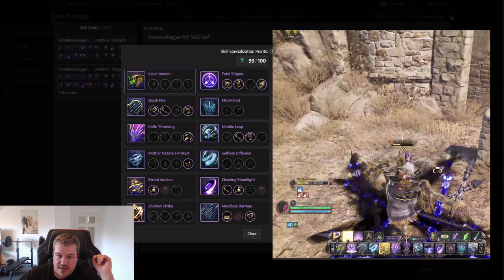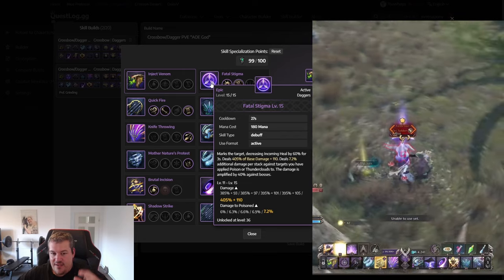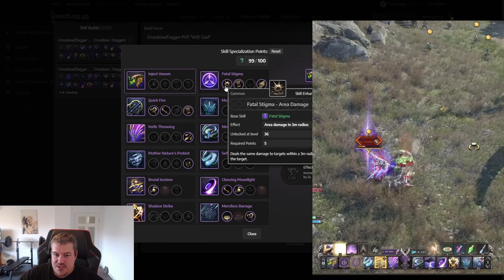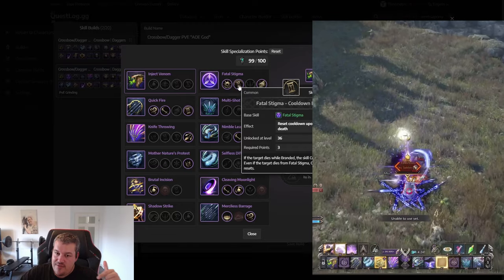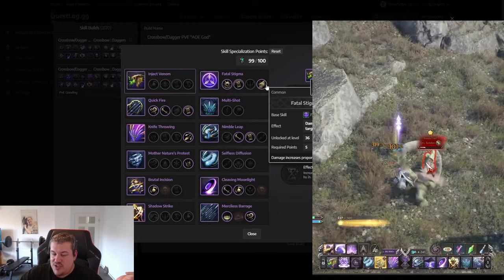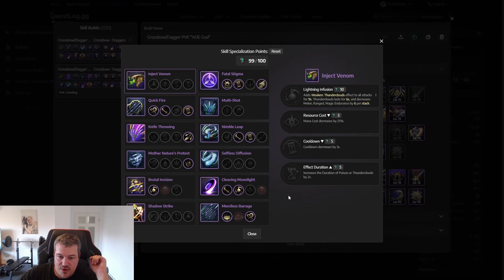For mobility and gap closing we take Shadow Strike. With the Fatal Stigma specialization, we set a mark on the monster; when we kill it, the mark explodes and deals area damage. Another specialization gives a cooldown reset when killing the enemy with it — easy to time in PvE by using it at mid-health. We can also deal more damage the lower the target's health is, making cooldown resets easier.